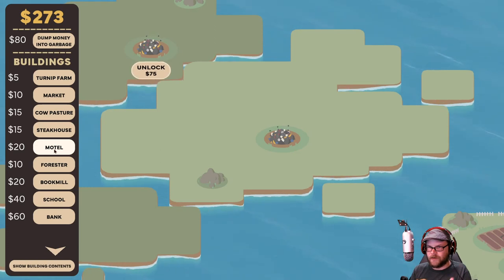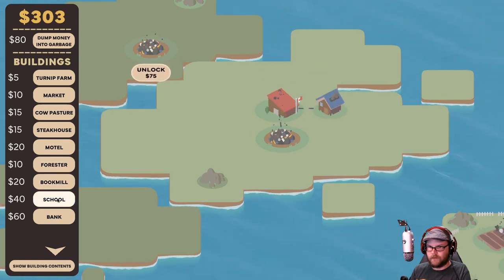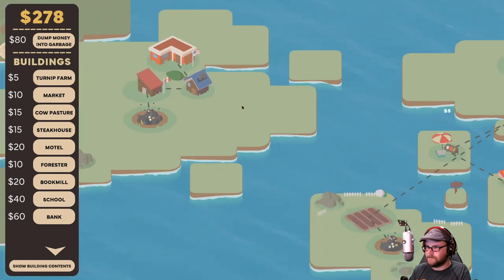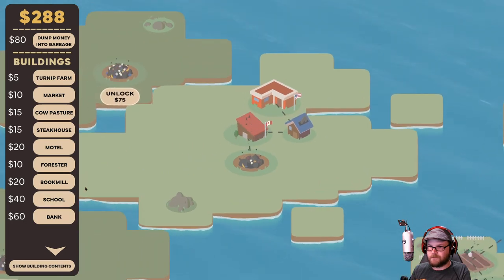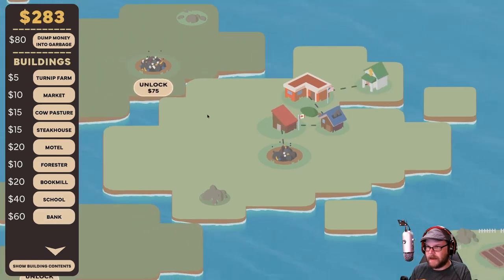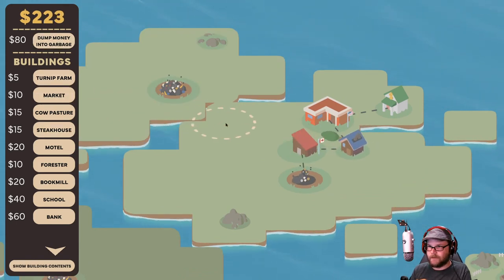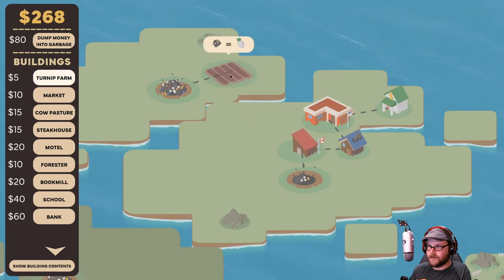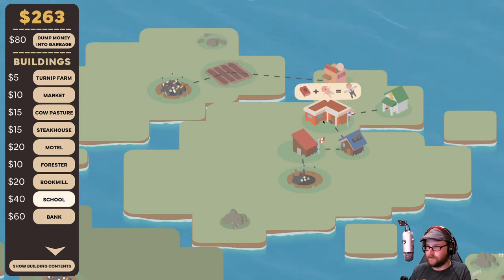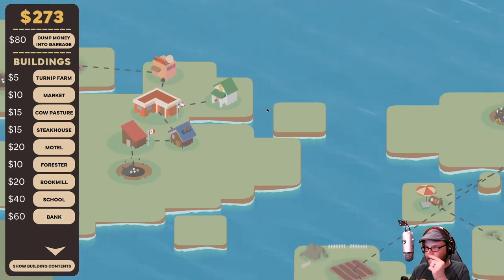This goes into the Forester, and the Forester goes to the book mill. The book mill goes to the school. And then we need babies also — that will make people go to the bank. That'll go there. I'll make babies with turnips and all that. Let's unlock that one — turnip farm. Turnips into the motel, and then that turns into people. People go into the bank. The bank goes to the market.